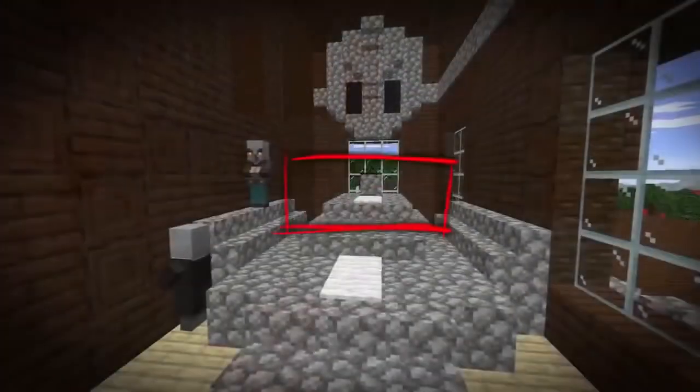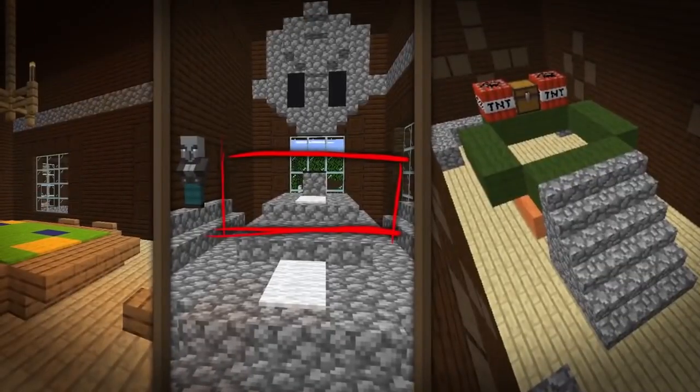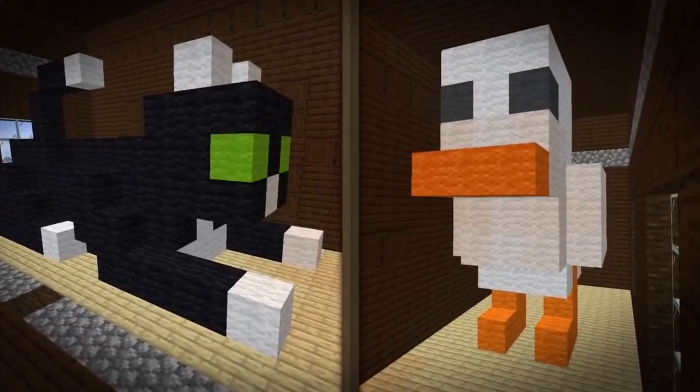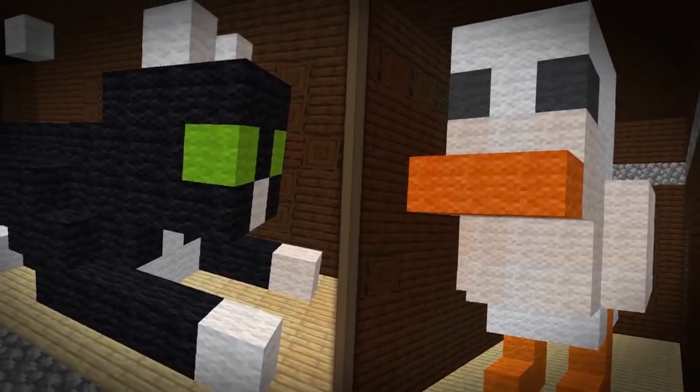But then you get to some of the stranger structures: jail cells, a room with a large altar in the middle, a room with a large fake map in the middle, a room with a large fake end portal in the middle, rooms dedicated to large woolen statues of cats and chickens in the middle. Always in the middle. It is weird.